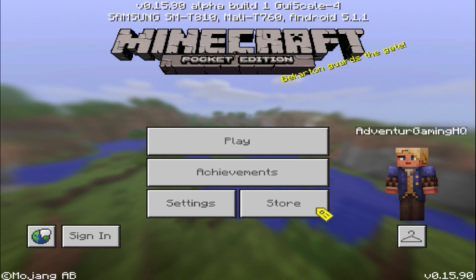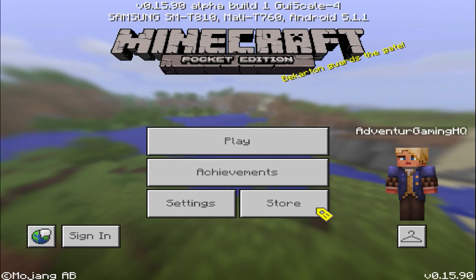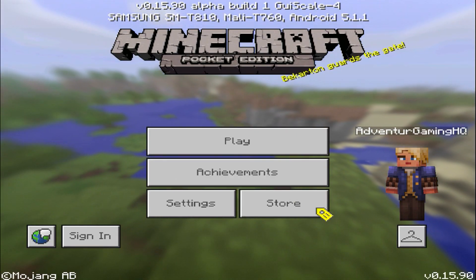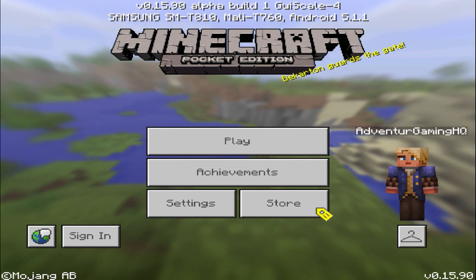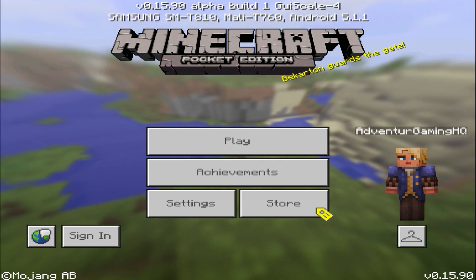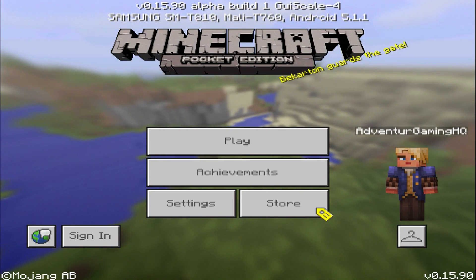My past experience with ocean monuments is very, very slim. I haven't really explored one to its full extent. I've only gone through this one and just went and found the Elder Guardian, then quit the game. I wanted to wait for the video to give my full reaction. I've also seen videos on it, so I have a basic idea of how all this works. Without any further ado, we shall begin.